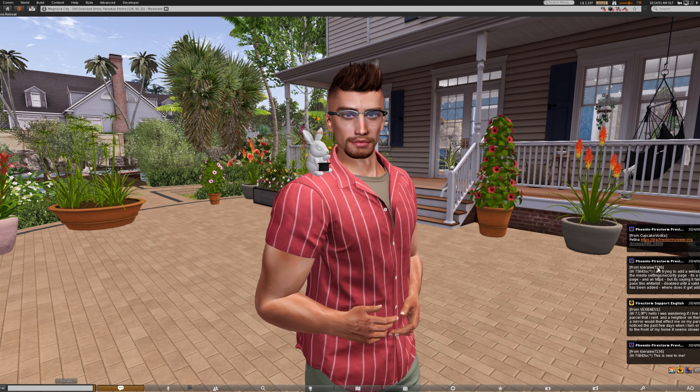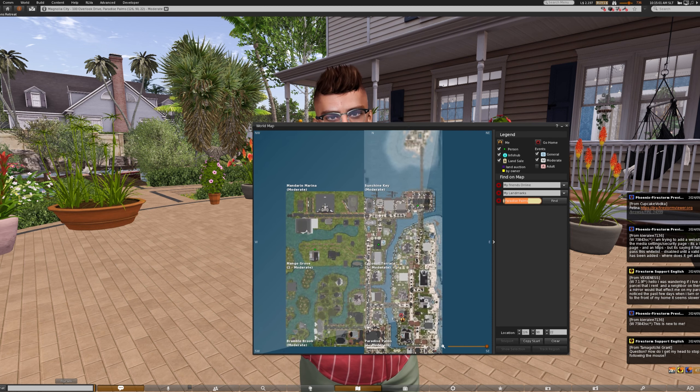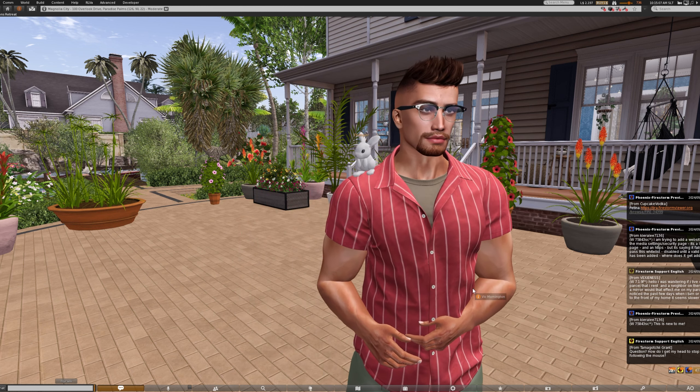But if we take a look at the world map, here's the original two regions here, which is of course Magnolia City there and Paradise Palms there. But as you can see, Magnolia's not only expanded northwards, it's also in the process of expanding westwards.